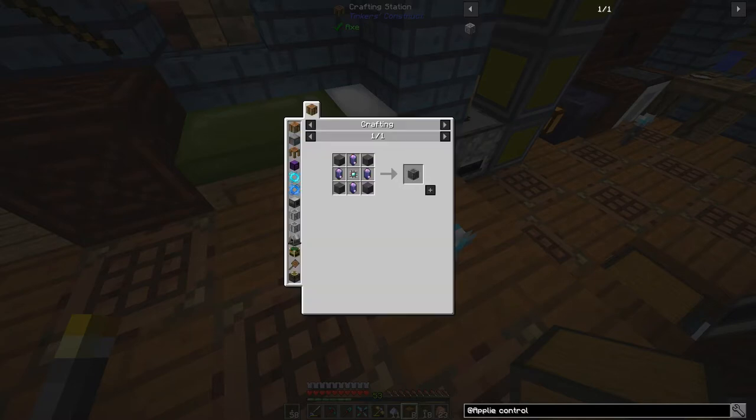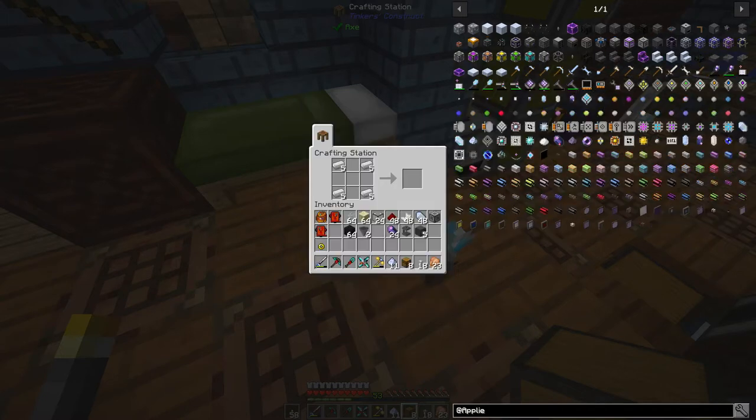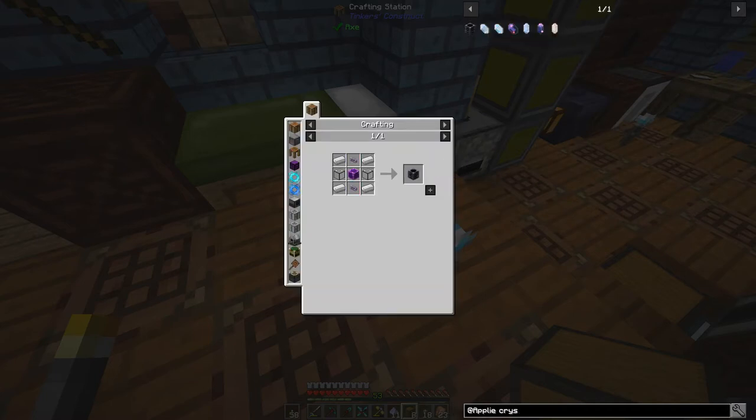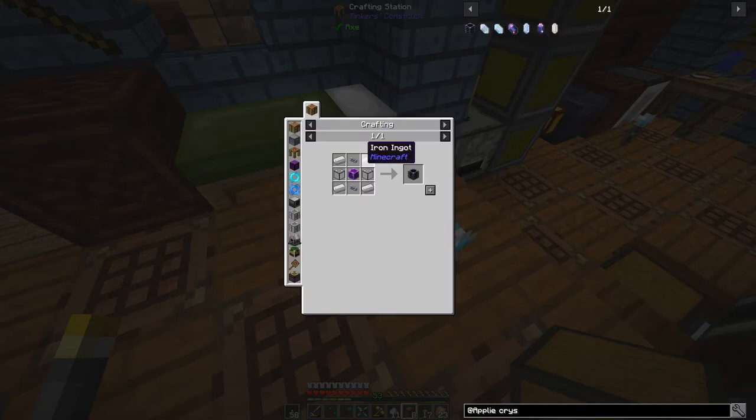Can we make the controller yet? Not quite - we need pure fluix crystal, so we're not quite there. We need to do some prep first. Over here we'll need crystal growth accelerators. We can make one of those blocks - yes, there we go. We can make... oh, this is going to be more expensive than I originally figured. It's going to be really expensive.